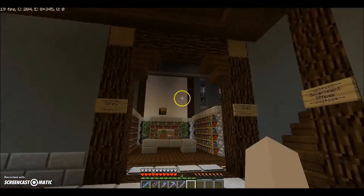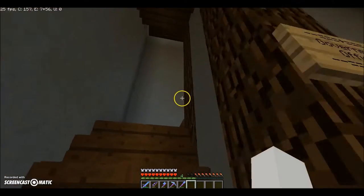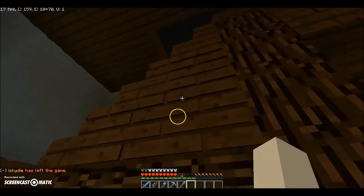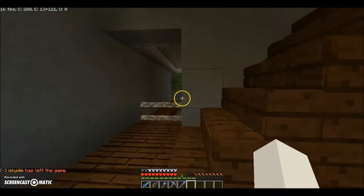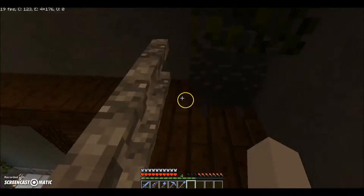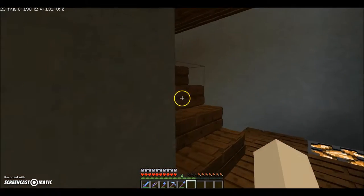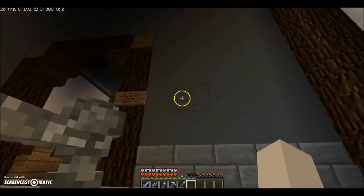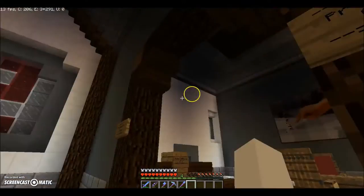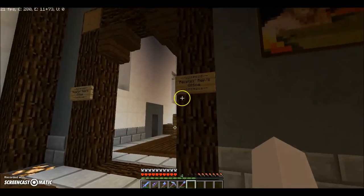Up here we have the government offices. This staircase is a bit better detailed than the one in Chicken Manor. We can come out here and overlook anybody coming in - you could have guards here trying to stop anyone that's not supposed to come in, though this is a public place. Up here we have three offices. You can recognize bedroom one, bedroom two, bedroom three from the original manor, but this is quite a bit different.